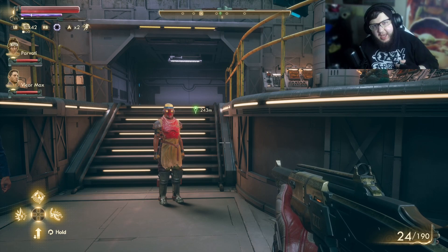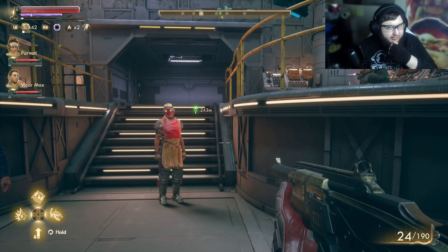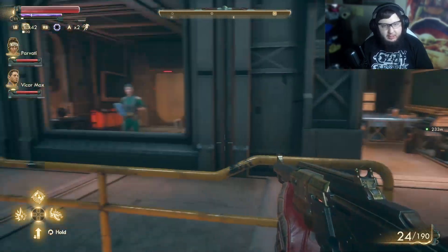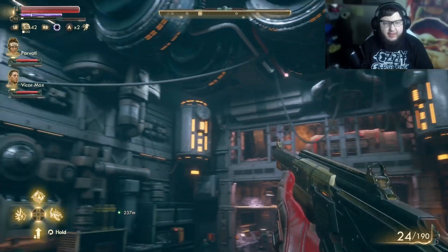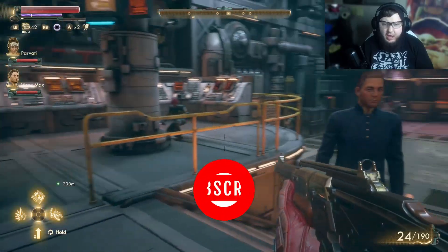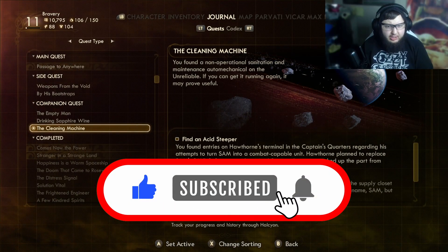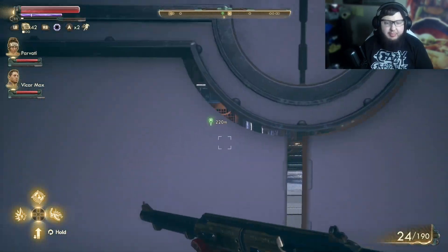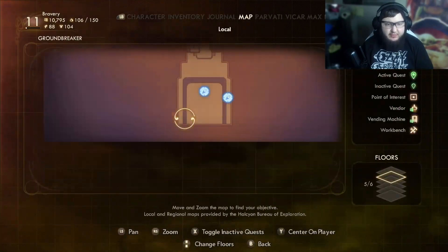What's happening everybody, it's King Braver here back with another episode of The Outer Worlds. Last we left off, we dealt with some vermin on the Groundbreaker to pick up some parts to prevent this place from being cooked alive. Now I think we're gonna go to Roseway to collect the acid sleeper for the robot we have back on the ship. I'm going to fast travel over there.